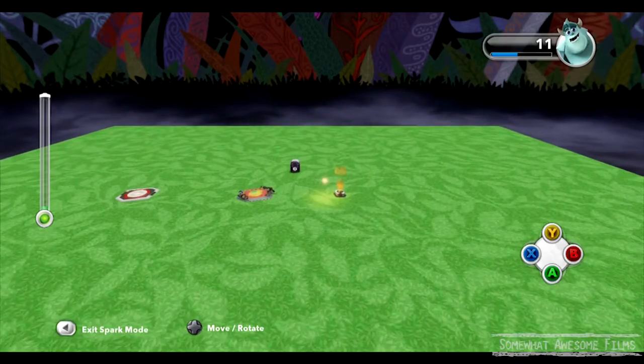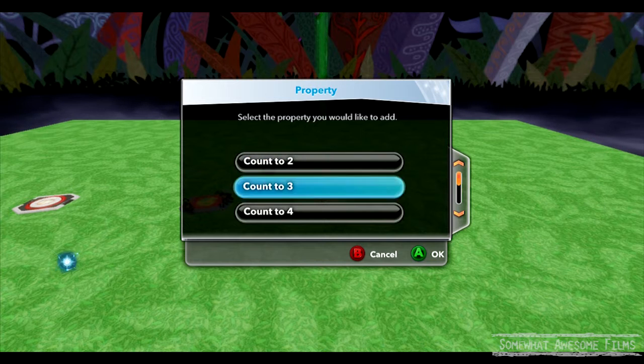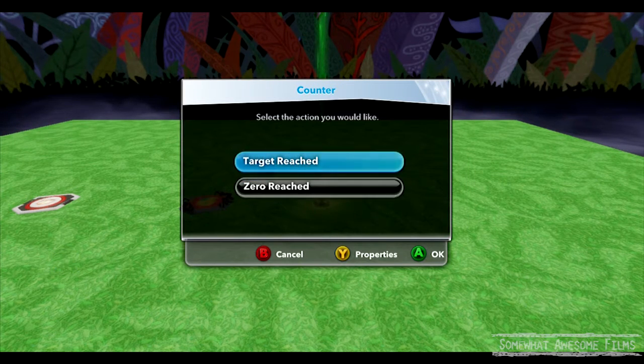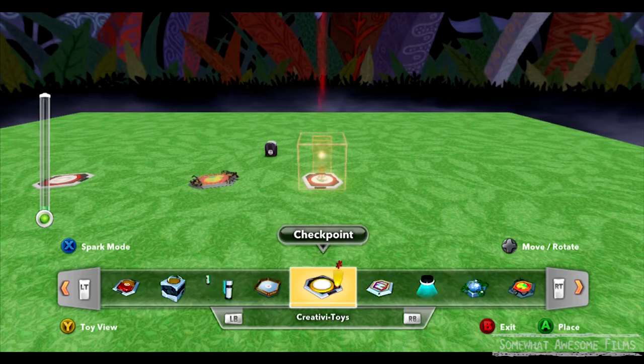We need it to count something though. So I've dropped down an enemy generator and a trigger. The trigger will start the enemy generator. We've got 'target reached.' We can go to properties and see how many we want to get to. I want to make it count to three. When we get to three, we can have something amazing happen when the target reaches — we'll drop down a party cannon. Party cannons are cool.